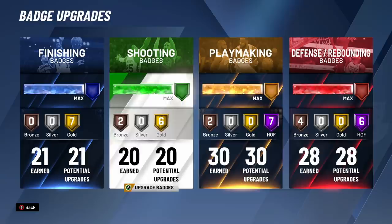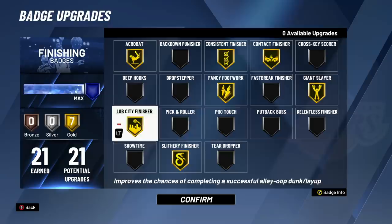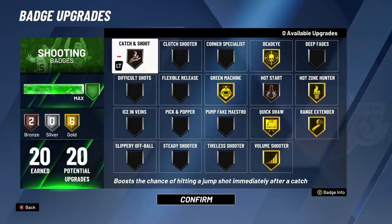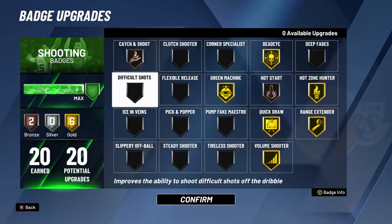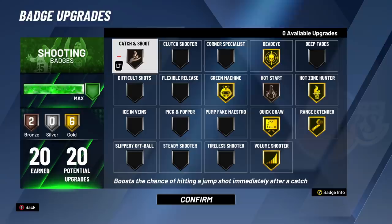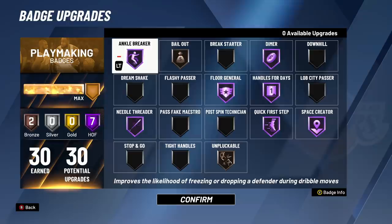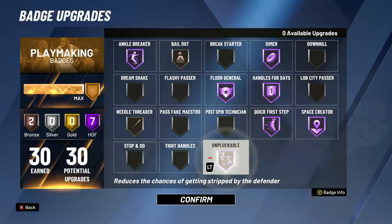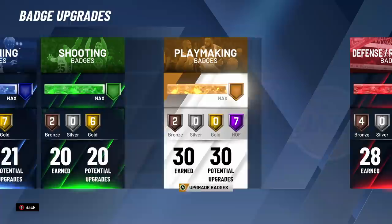The badges are looking insane: seven gold badges, 21 upgrades. There are literally no other finishing badges you could want on this build — you want all the slashing, layup, and dunking badges, and we have them all. We also have 20 shooting badges on this two-way slashing playmaker: quick draw, range extender, hot zone, dead eye, green machine, volume shooter, and a couple bronze badges. And 30 playmaking badges — everything you could want.